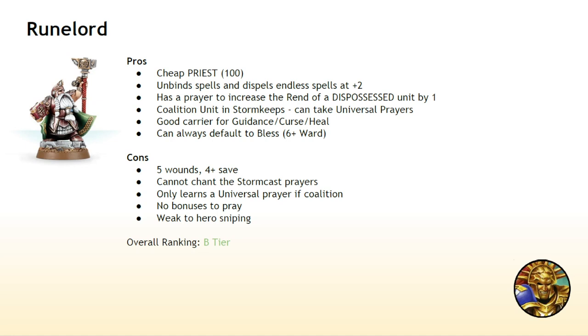The Runelord is B-tier — so it's not a complete drop. The Runelord is really good because he is a cheap priest. He can unbind and dispel at plus two, which is really good now considering Stormcast have no bonuses to casting or unbinding — aside from Krondus, who only gets casting bonuses, not unbinding. Aside from our Dispel Scroll, which is really good, he is our best unbinder, which is a great choice for only 100 points. Especially because if you bring him in a Stormkeep's army as a coalition unit, he can take an enhancement, which means he can take the Universal Prayers — the Healing Prayer, the Command Point Prayer, or Curse.